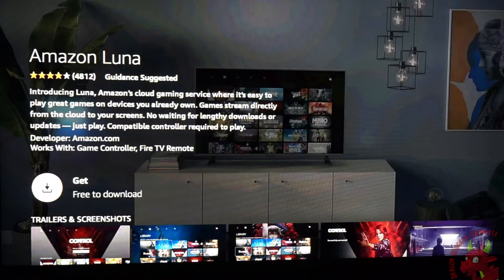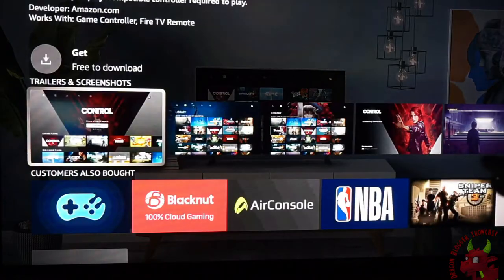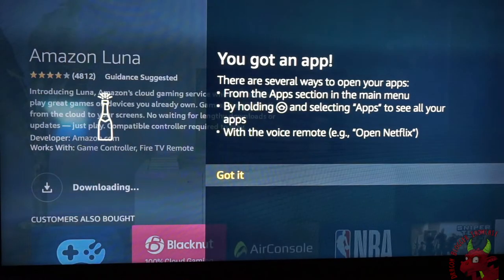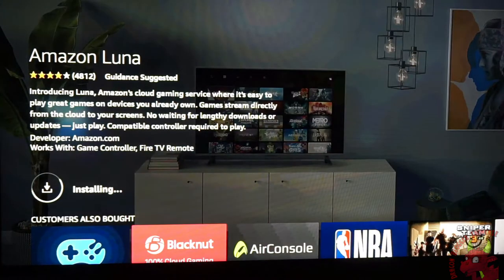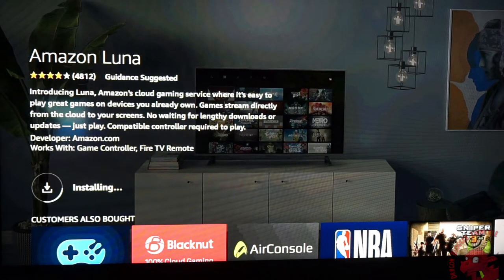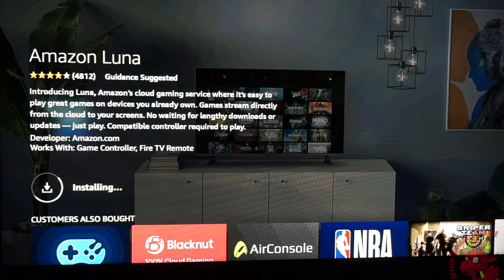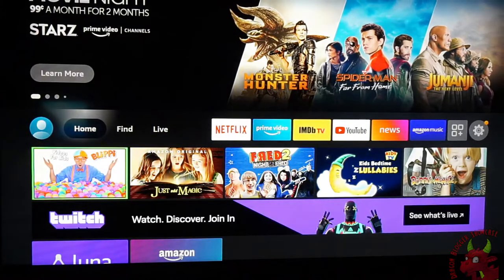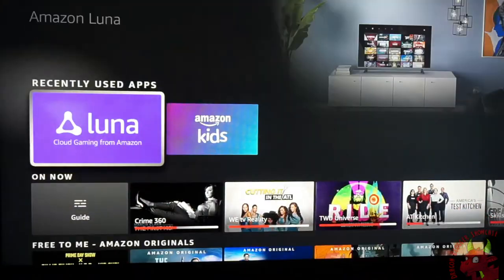It comes to the cloud gaming software page and it'll show you little clips of it. We are going to click Get. Now it's going to process and queue. We're installing this app for the first time. Once installed, we go back to the home screen and now we have Amazon Luna.